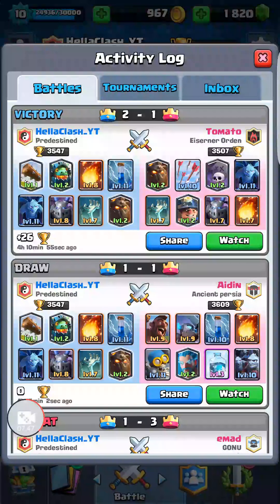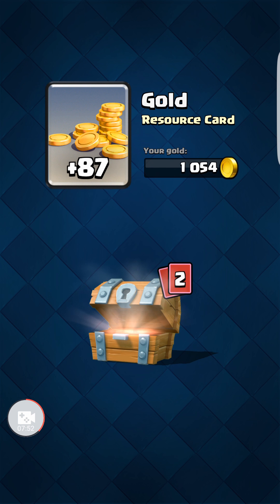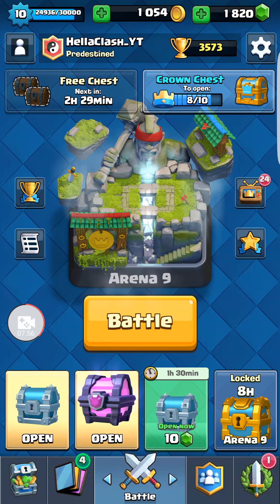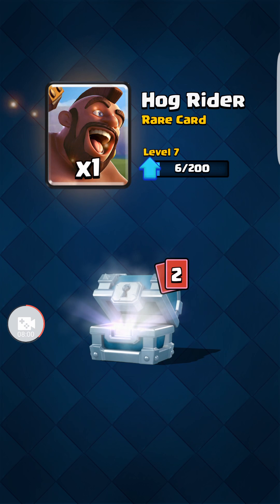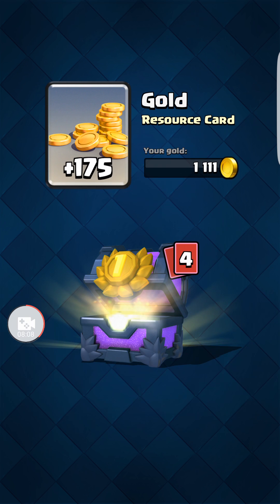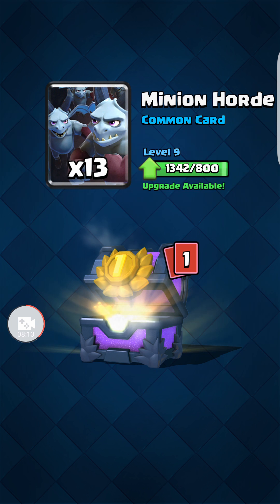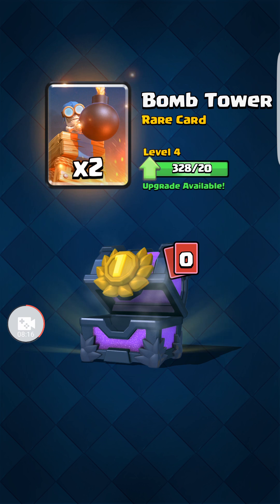Let's pop open a couple chests here and see if we can get lucky. Free chest first — looking for a Graveyard spell on Halloween, probably not likely but we'll give it a shot. I'll do the Silver chest too. Giant Skeleton — yuck. I've got a first place tournament chest to open here, 25 cards: chunk of Gold, Ice Spirits, Spear Goblins, Minion Horde, Bomber Tower. Bummer.